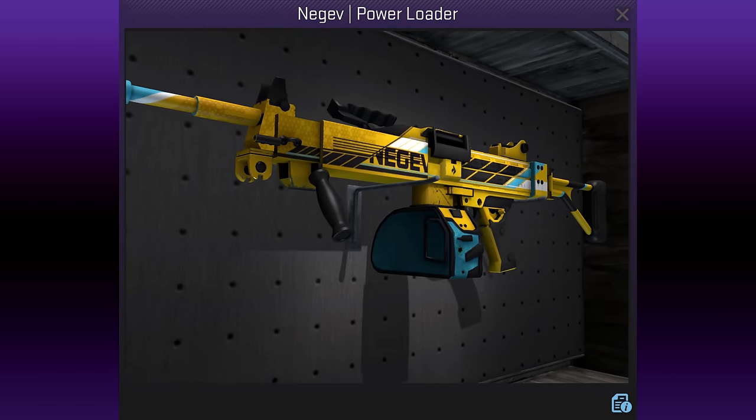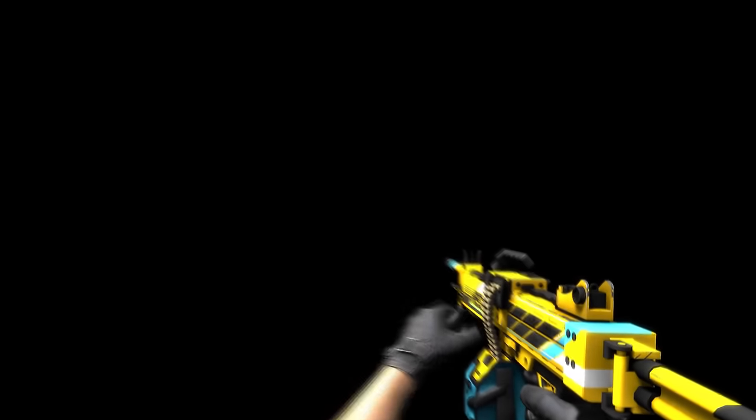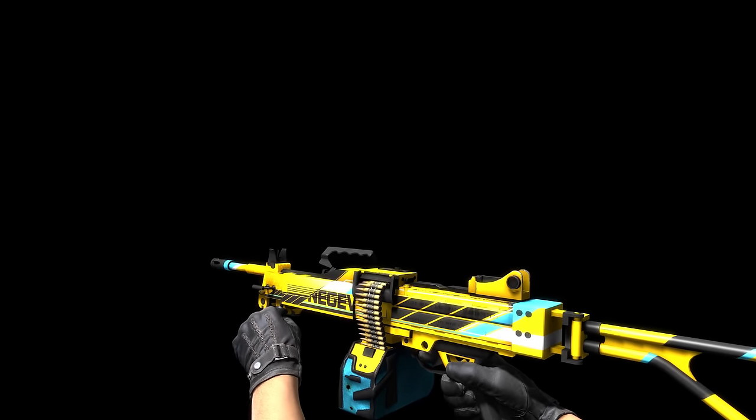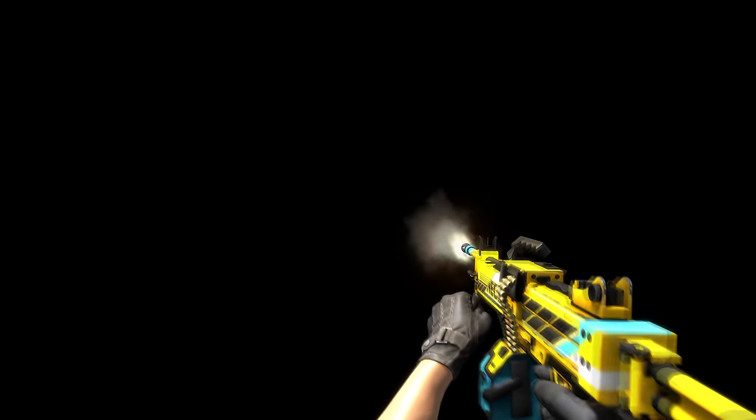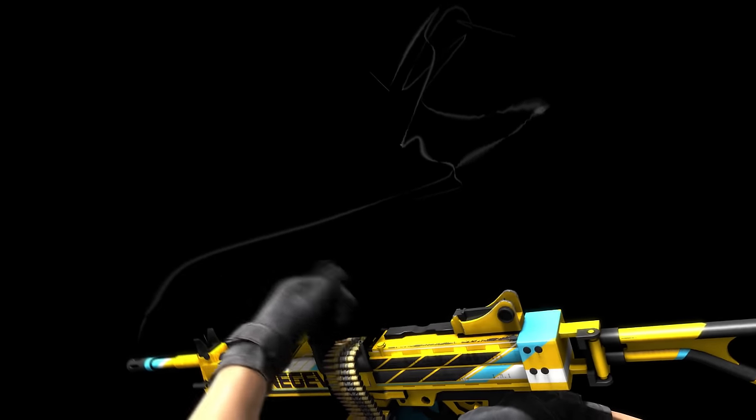The Negev Power Loader by Noelleioio is yet another colourful design, following her earlier Rocket Pop entry. This one was made just a week after the first, but only got accepted 15 months after submission. Along with the Sawed-Off, these are the two weapons of this colourful style that she has made.